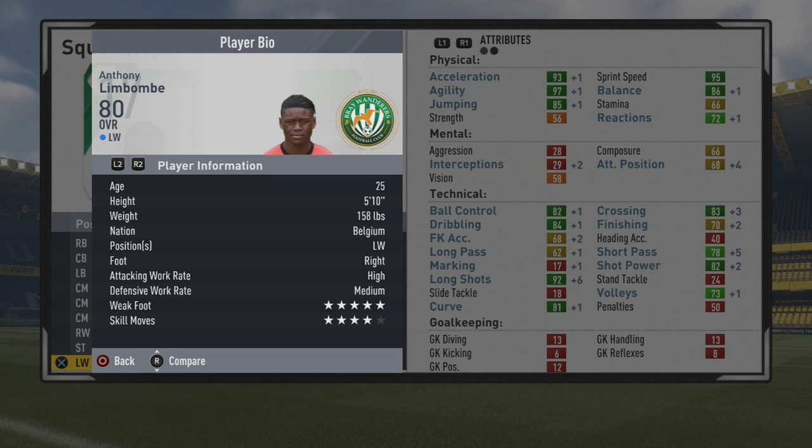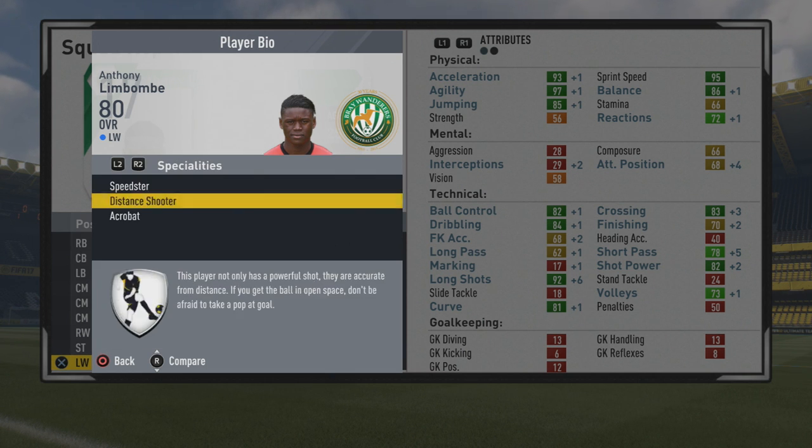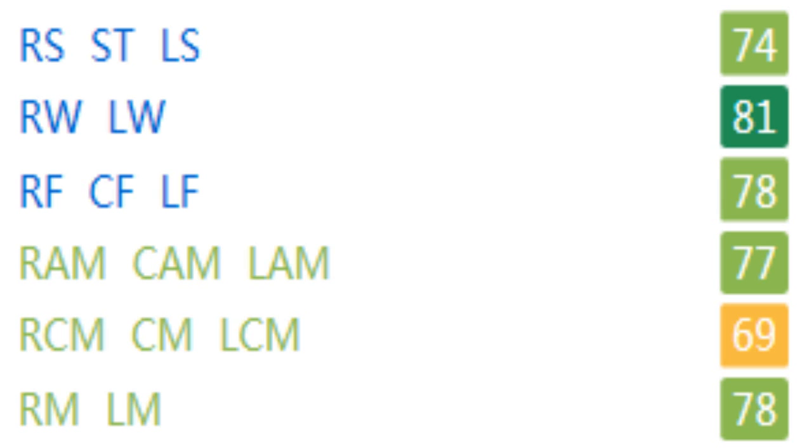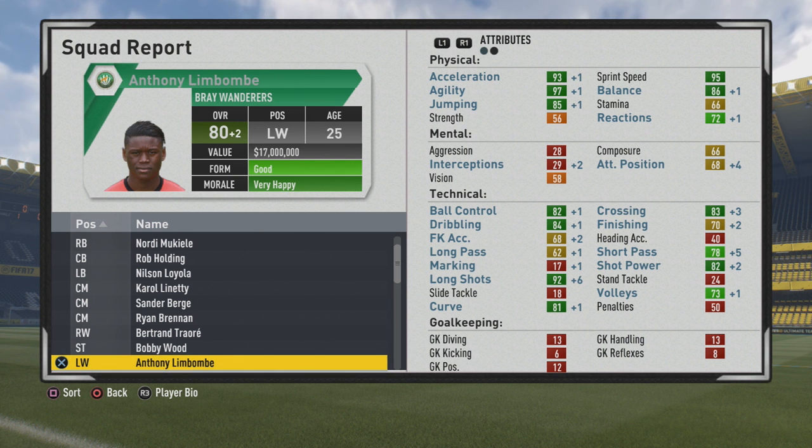Player information: 5'10", right foot, high-medium work rates, 5-star weak foot, and 4-star skill moves. You can see him picking up the speedster, distant shooter, and acrobat specialties. He's actually 81 as a winger, and also rated as a center forward and CAM. He's 78 as a right mid or left mid. If his stamina were a bit higher he'd probably be around 79 or 80 at right mid or left mid, but he's certainly best higher up the pitch.